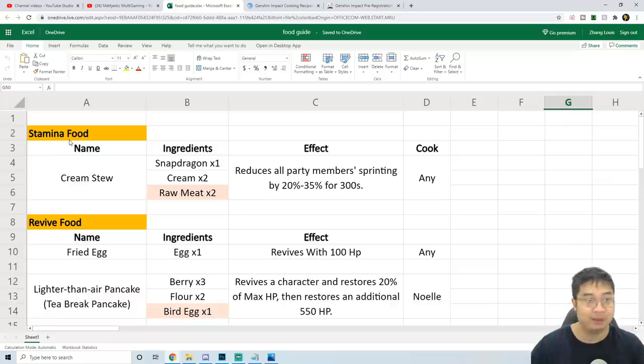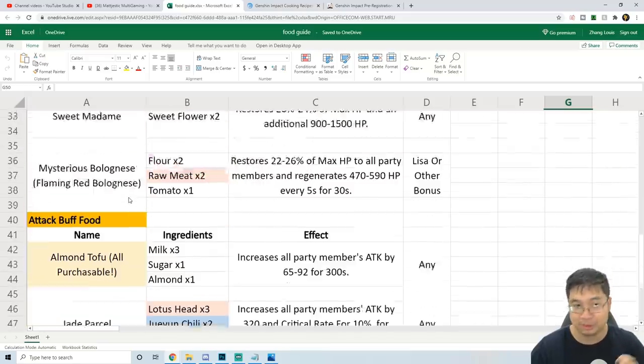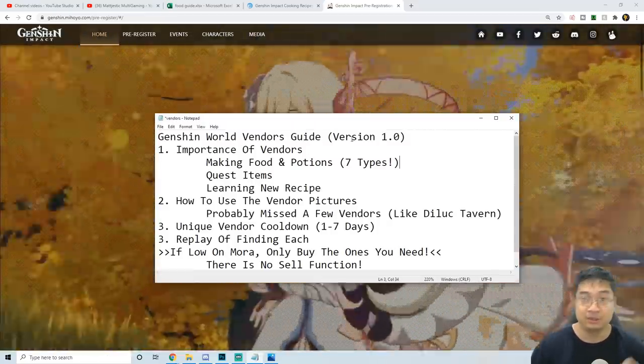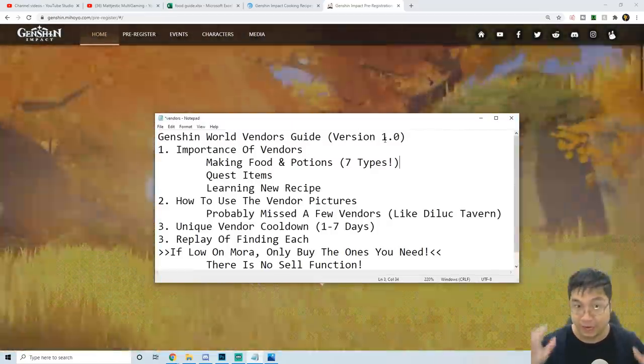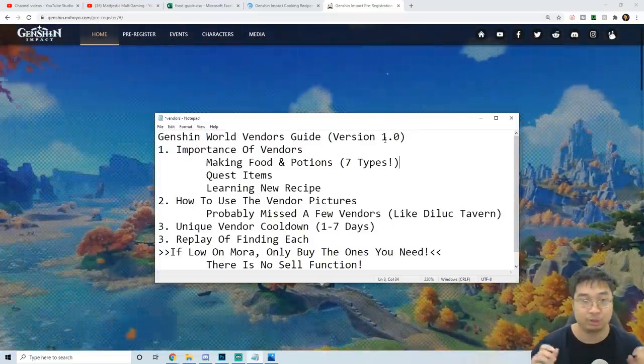I'm in the process of making a guide with the best stamina food, the revival food, and healing food, so I'm almost ready with that and I'll show you guys this guide after. I have prepared some notes for the guide as well. This is version 1.1 for the current patch — as new patches and new cities come in, we'll add those vendors to our list as well.